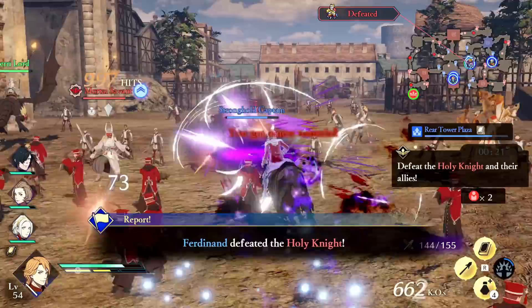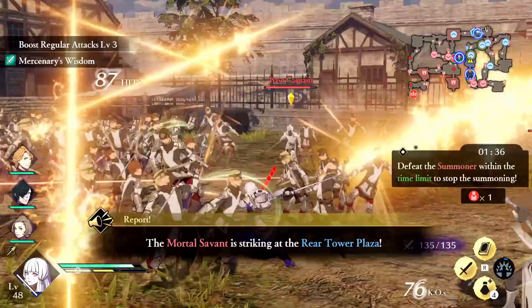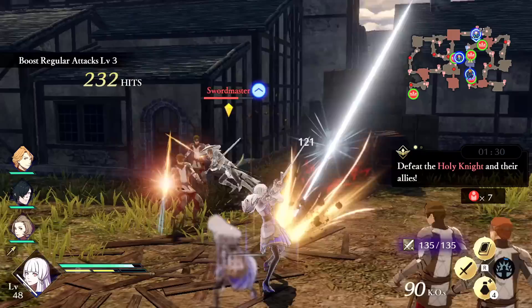Elemental hits can apply a status, with stronger elemental attacks having a higher chance to apply said statuses. I do not know the exact rates but it is noticeable with higher tier combat arts and magic — it seems very consistent at the end.